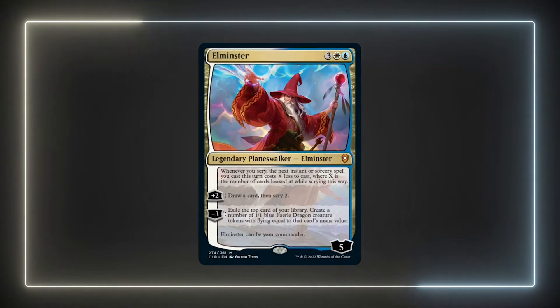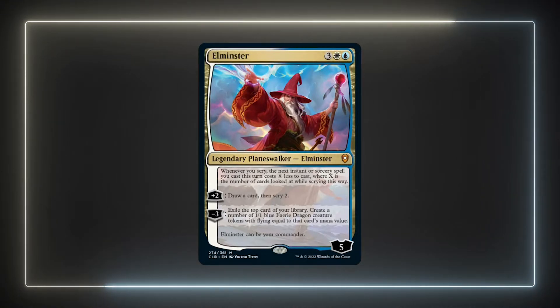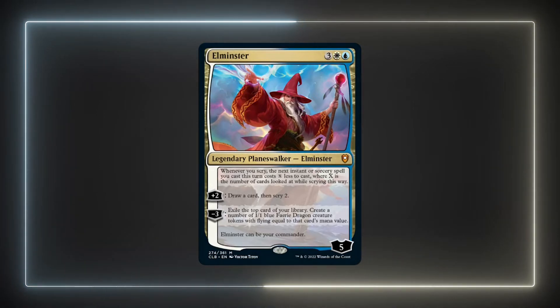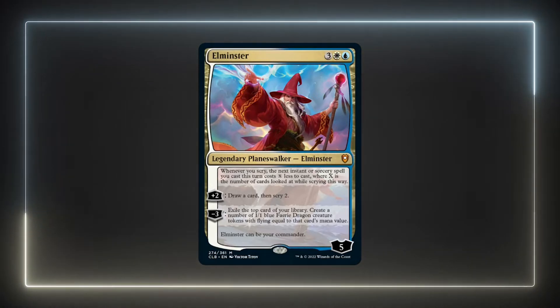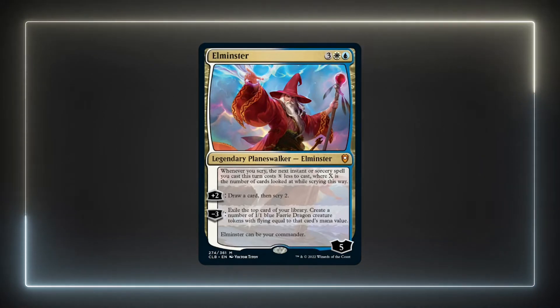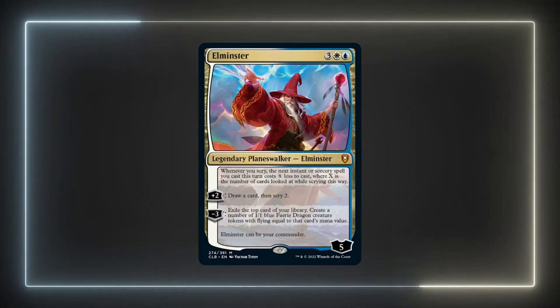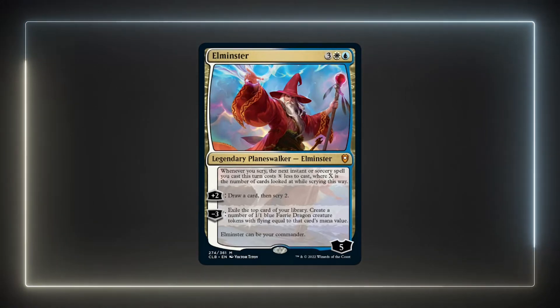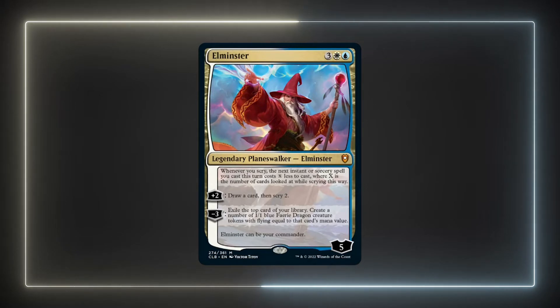Elminster is a pretty interesting and fun commander to build around, but I ran into some issues with the deck being sort of a solitaire deck — meaning you spend an excessive amount of time playing the game yourself versus the time your opponents do. Playing into his passive ability just kind of naturally makes the deck play out this way. Constantly scrying, drawing cards, and repeating can sort of be a boring experience for your opponents.